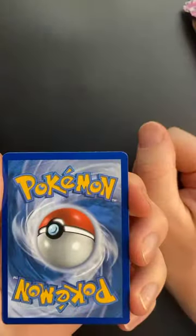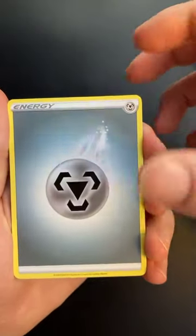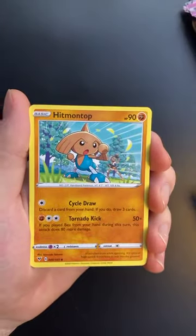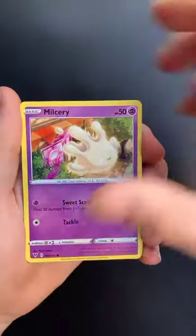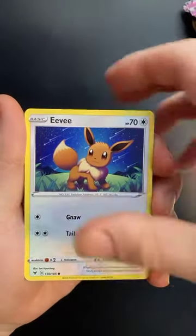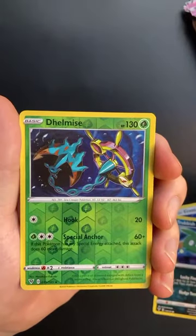Next pack we've got Orbital V Max on the front. Not a good day at the office for Luke on guessing energies. Only two have been guessed correctly. Going for water — I'm gonna go for metal. Kirstie's sticking with fire. We have a Hitmontop, a Crocrocock, a Delmise, a Milcery — I definitely need that in reverse holo — a Skidoo, an Eevee, a Trubbish, a Shuppet. The next card is the reverse holo — reverse holo Delmise.